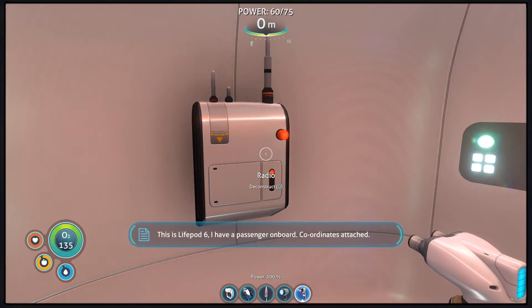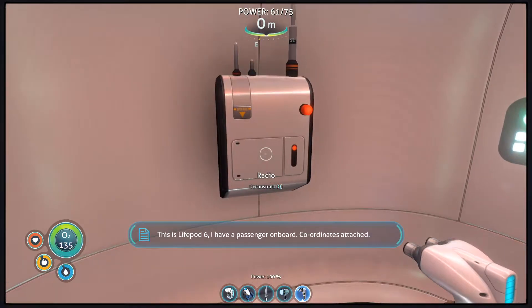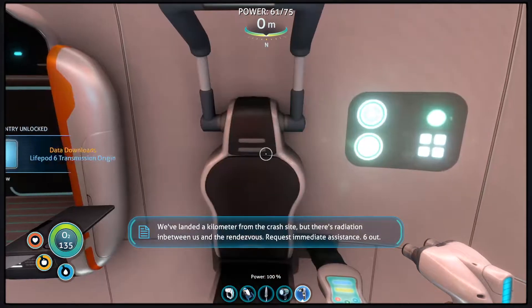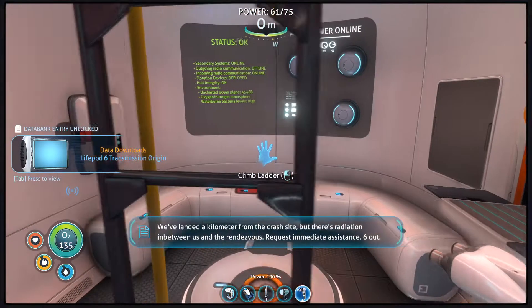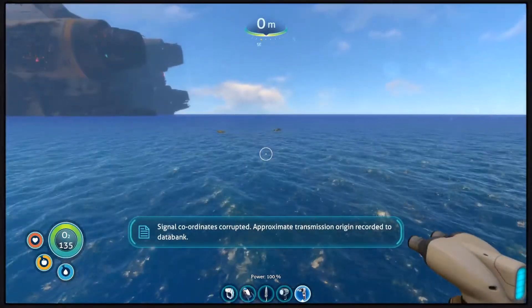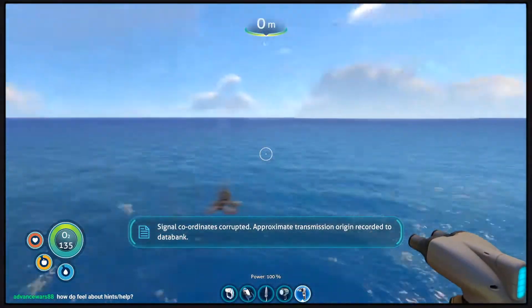This is life pod six — I have a passenger on board, coordinates attached. We've landed a kilometer from the crash site but there's radiation in between us and the rendezvous. Request immediate assistance — six out. No, don't tell me. Approximate transmission origin recorded to databank.